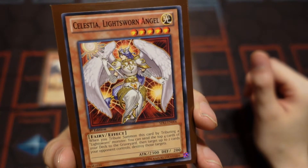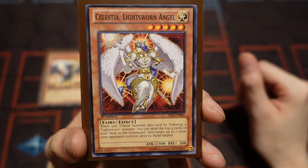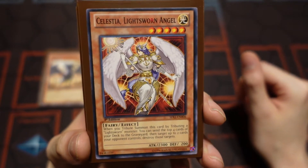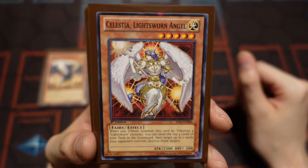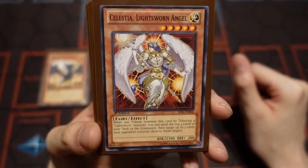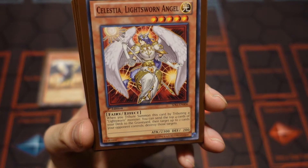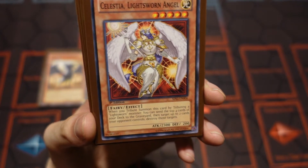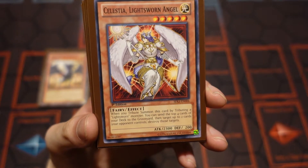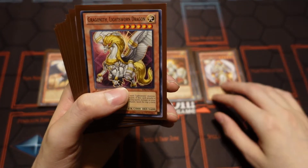For this one, you guys can use — depending on the version — you may use more than one Celestia. In my version, I only wanted to use one. You probably could bump it up to two if you wanted to. I probably wouldn't go with three — that's too much for the deck. Back in the old school days you'd definitely run three, but now one or two would be the max. If you tribute a Lightsworn monster to summon her, you can send four cards from the top of your deck to the graveyard, and then destroy up to two cards on your opponent's side of the field. So we got one of her.